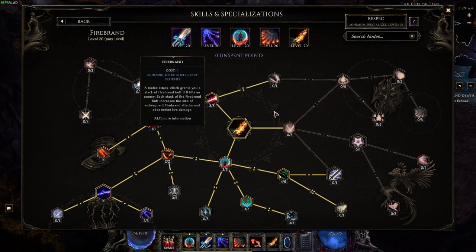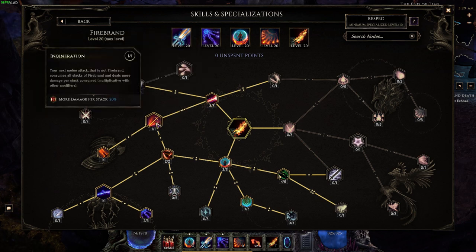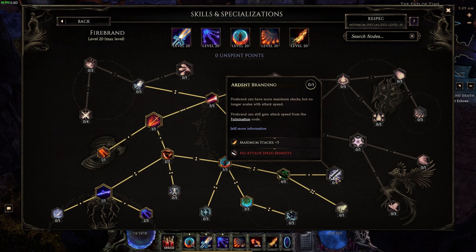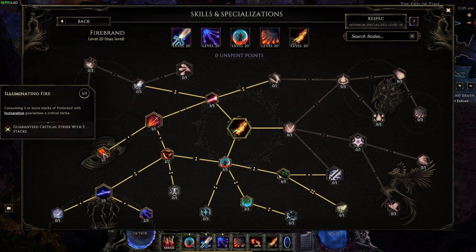For Firebrand, we convert it to lightning so it still does good damage. Three points in Searing Brand give Firebrand more damage, plus one point in Incineration gives 20% more damage per stack with your next melee attack that's not Firebrand. You can stack five or six hits — with one point in Ardent Branding you reduce attack speed but gain three more stacks for an additional 60% damage. Together you'll get at least 60% more damage on your Flame Reave, or even more with six or seven hits before using it. With three stacks and one point in Illuminating Fire you get a guaranteed critical strike on your next skill, so Flame Reave will both hit hard and crit.